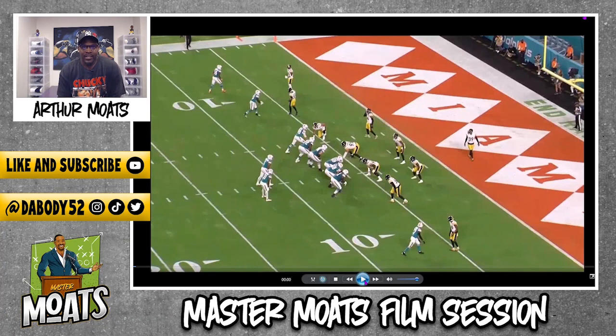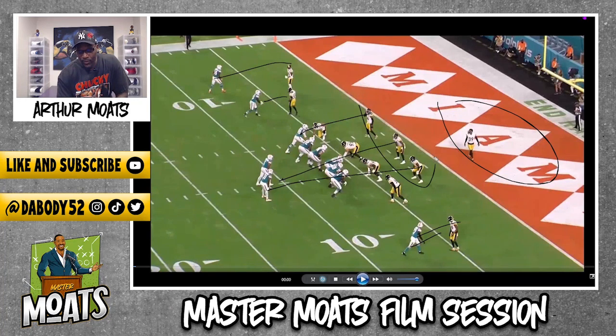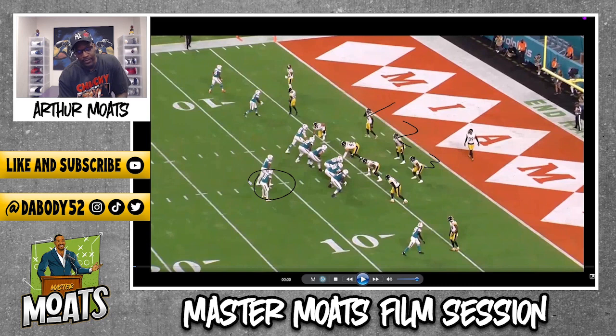For the Steelers defensively, they're playing man-to-man coverage. Pre-snap, let me draw this up a little bit better — man, man, man. Minka is your middle-of-the-field player. This is essentially three over two: one is Edmonds, two is Miles Jack, three is Devin Bush, on number one running back Raheem Mostert and number two receiver Mike.